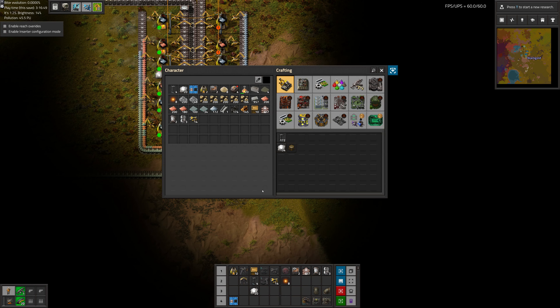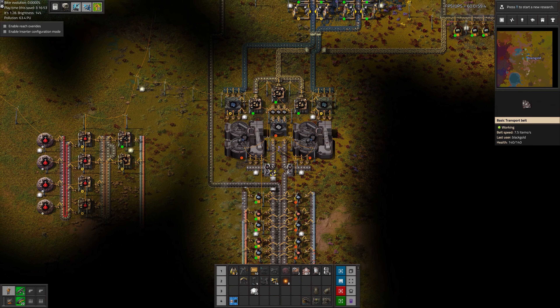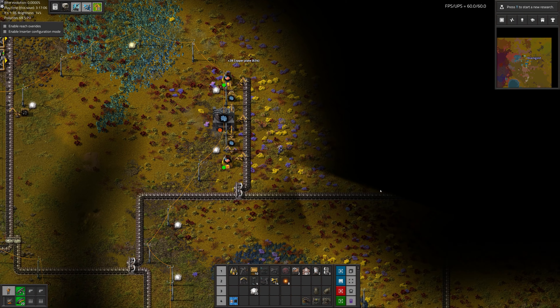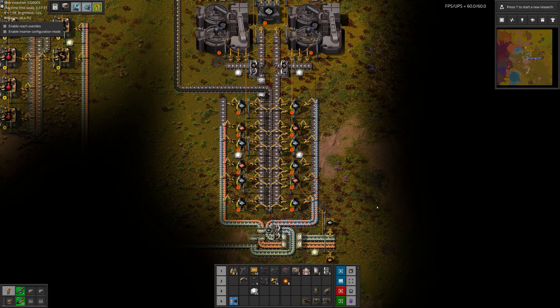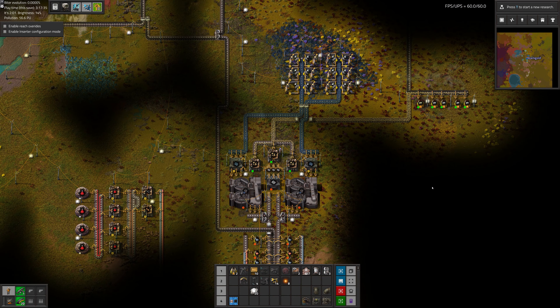We almost need to have a buffer chest for this copper, just because it's copper overload. But deal with that later. Oh, there's still tons of Steeratite to go through. Well, it's all good for now.